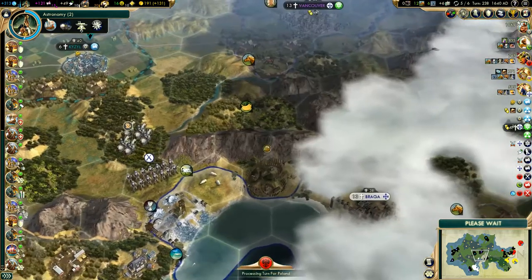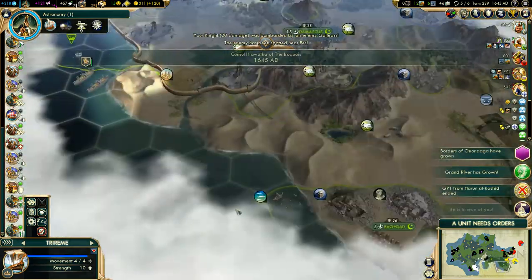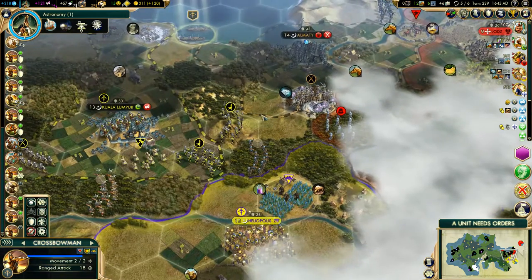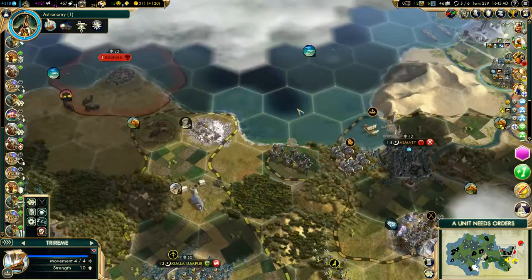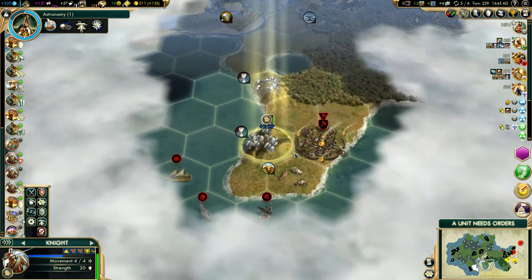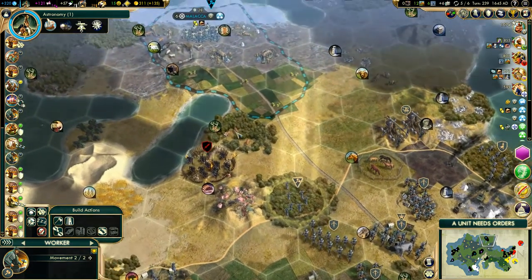We'll get some turns to prepare — get some melee units stationed nearby, and maybe we'll ninja a few cities from Portugal. We'll take these guys back out and move them on over. We'll do our trade route with Lisbon and we're still getting a little bit of science there — that's good. They're getting less science than we are.